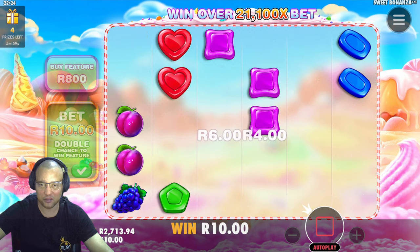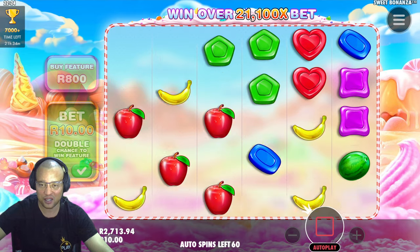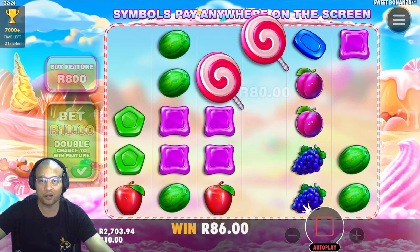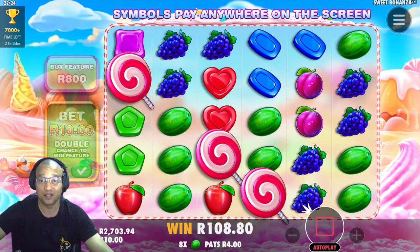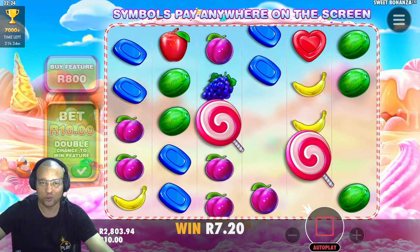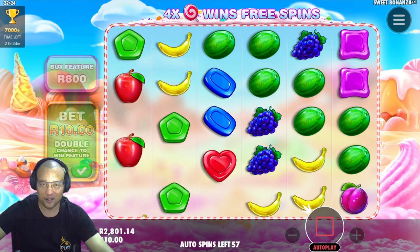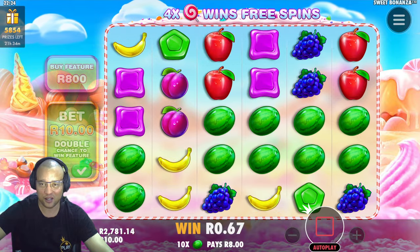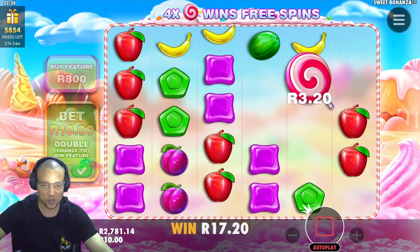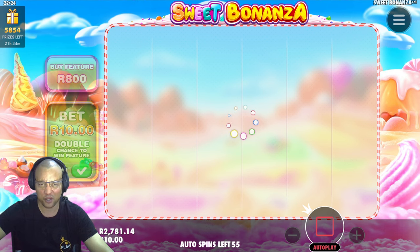Lots of bananas right there — only six rand for all of those bananas, but it's fine, maintaining our balance at least. 40 spins down. Could have gotten hearts — oh we do — oh man, might actually get a bonus right here! No, close but no one home. We'll stay optimistic finding those bonuses, those four lollipops. Our first bonus wasn't too bad — it was worth 800 rand and I played at 1300 rand, so that was a profitable session.